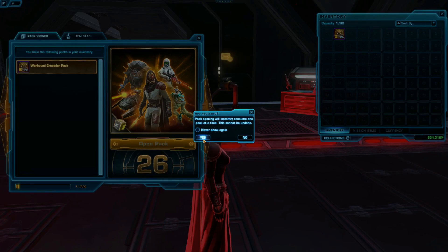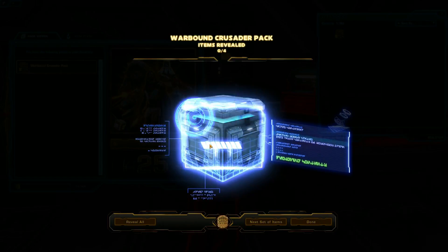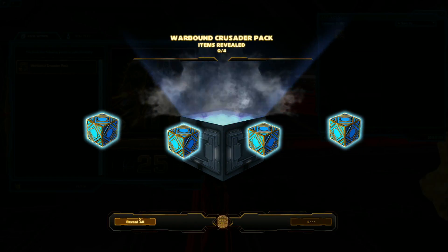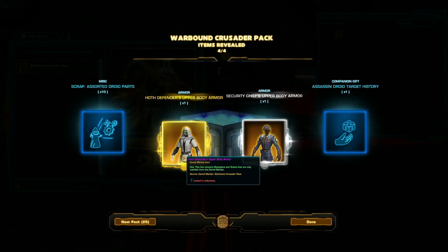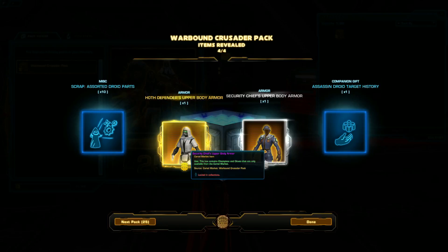We got 26 to open. Something sparkly — Hoth Defender's upper body armor and Security Chief's upper body armor. On the very first pack I got two different upper body armors. That's pretty cool. Let's take a look at these.